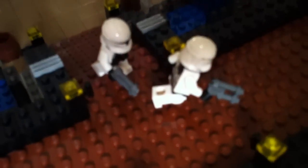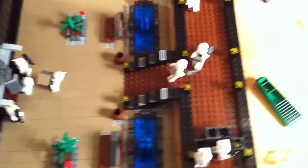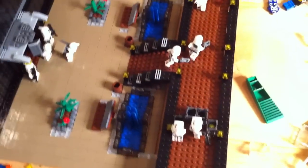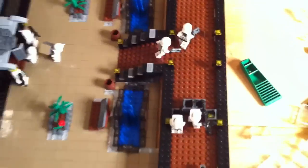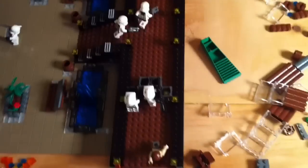Then we have these two commando clones that are headed out to one of the drop pod scenes, because the separatists have launched some drop pods. Those contained some Mandalorians, commando droids, and a Sith Lord trying to find the leader in the city — trying to find him and capture him. I'll explain more as I go on.